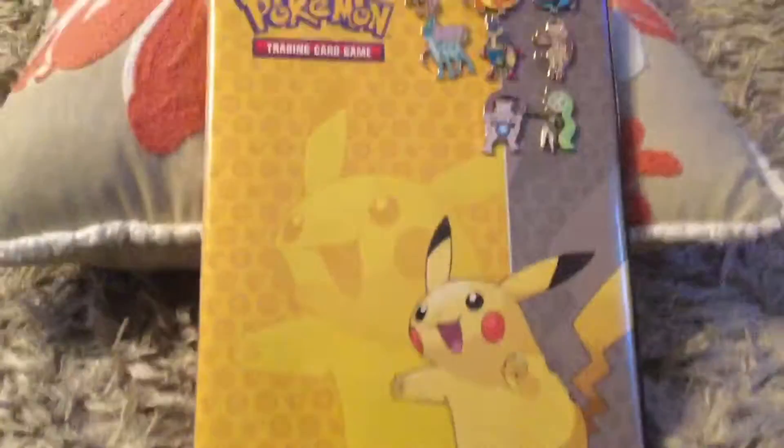We're going to start with these little pins right here. Before we even start on the pins, this is like the big thing. This is what it looks like. I transferred them from my little one to the big one because I started to get more and it doesn't fit that well, so I got the big one. It's got a Pikachu on it. Now, back to the pins.